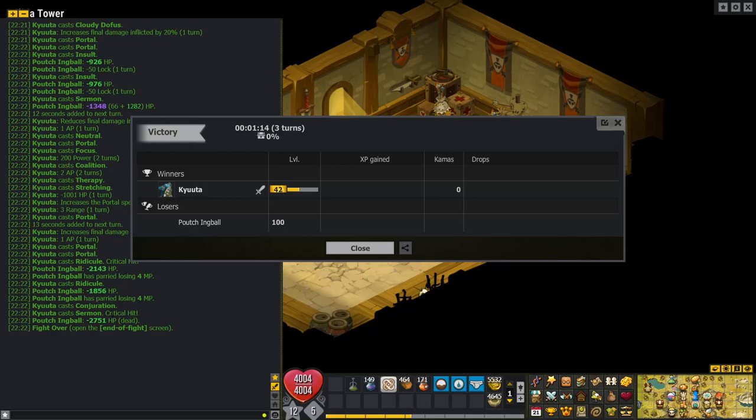That's pretty insane — that's on odd turns. On even turns I could be giving AP, MP, power, and heals to my teammates. So I'm pretty excited to see this Eleotrope in action, and I think they're going to hit a lot.